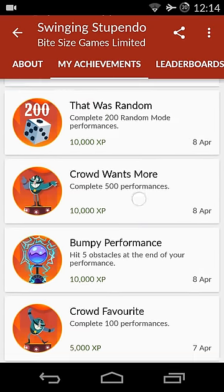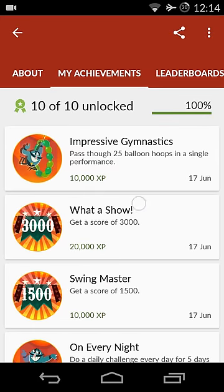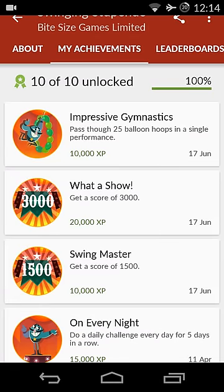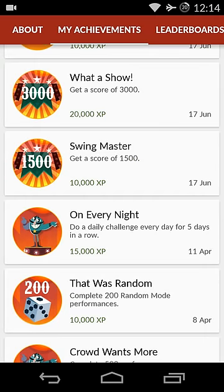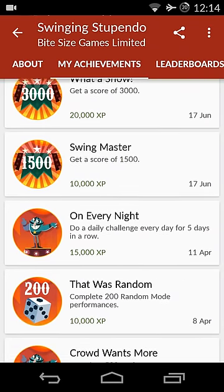In total, Stupendo gives 130,000 XP, making it a very good game. It can be modded pretty easily, but you will have to play it for 5 days — so it will be a daily game for 5 days. You'll be getting 15,000 XP per session. I played it randomly for 200 times manually without modding.